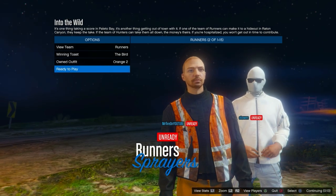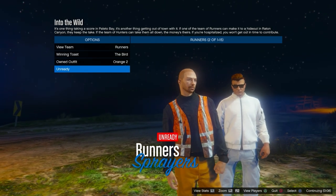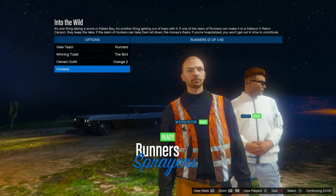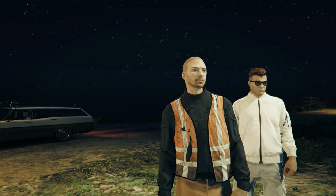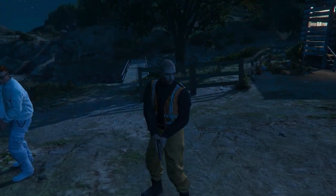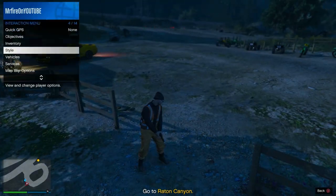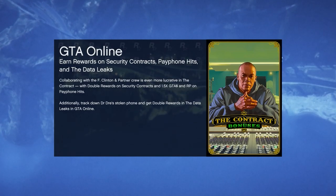Ready up and tell your teammates to ready up. Once you do load in, you won't have to do the same AFK process as before — all you have to do is open your interaction menu, equip some glasses, and then back out of the mission through your phone.